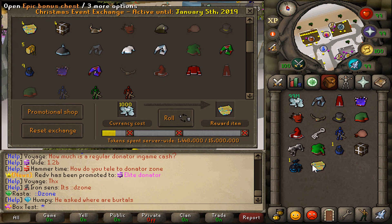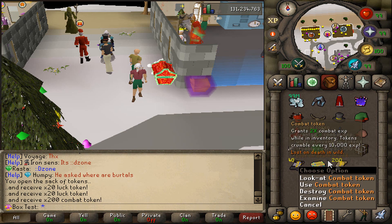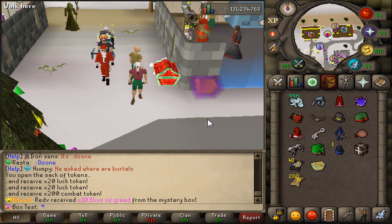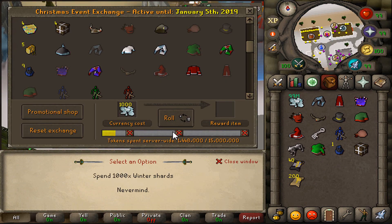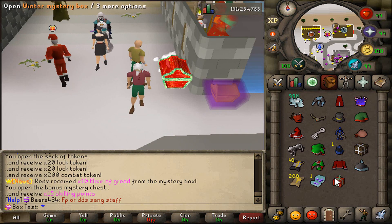Oh wait, what is that? A sack of tokens — that looks sick. How much do I get from this? 200 combat tokens and 40 luck tokens. I don't know if that's very good. Anyway, let's open this epic bonus chest while we're at it — scaling points. We just got our first winter mystery box. Let's chuck that open. I believe it's just a better donator box.